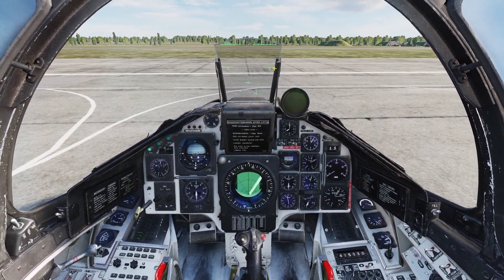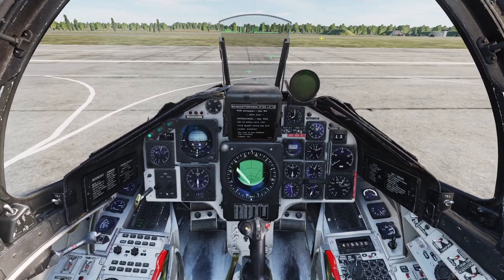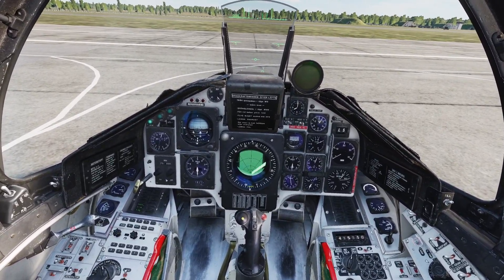Hey guys, in this video I'll be going over defensive systems and ELINT for the Viggen. The Viggen has three defensive systems: the countermeasures pod, the jammer pod, and the RWR. Let's go over the countermeasures pod first.